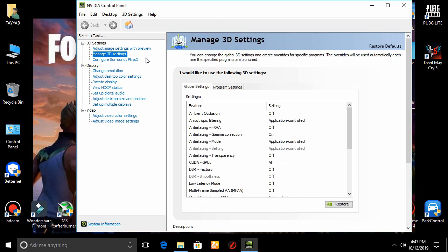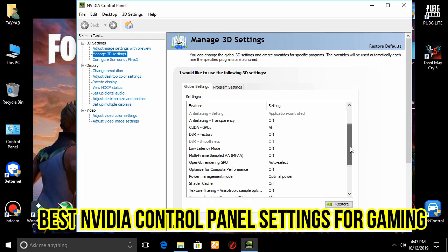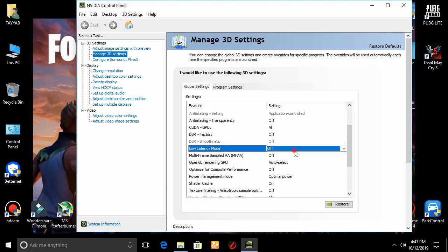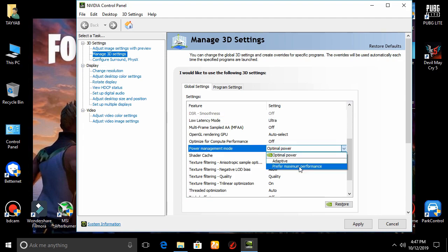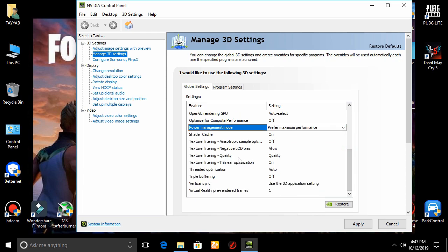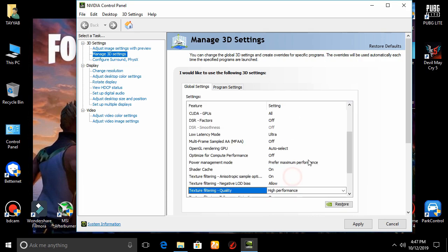This next setting is only for Nvidia users. Open the Nvidia Control Panel and follow my settings. Set Low Latency Mode to Ultra. Then go to Power Management Mode and set it to Prefer Maximum Performance. Scroll down, open Texture Filtering Quality, set it to High Performance, and press Apply.